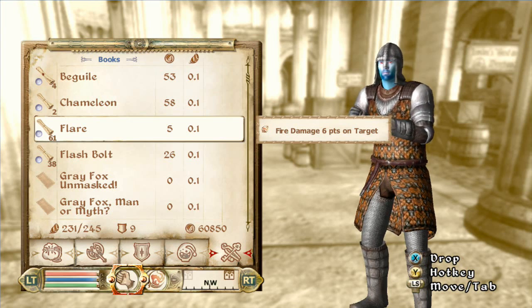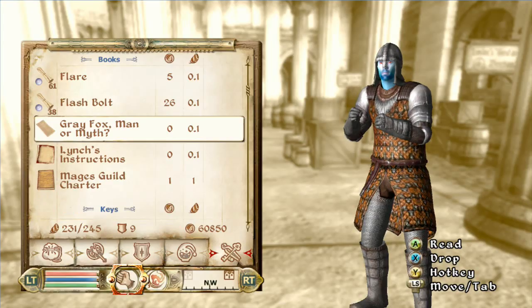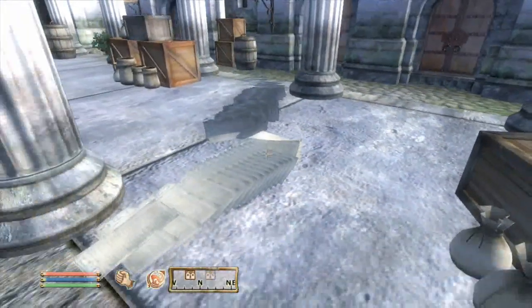Now you just go to an item — it can even be a unique item, like Umbra's Armor that some of you may know about, or certain weapons you can get. So I'll do Gray Fox Unmask for now — and check that out, look at all this. Pretty cool, huh?